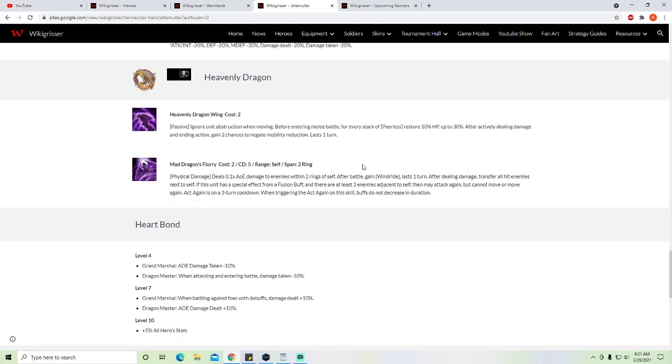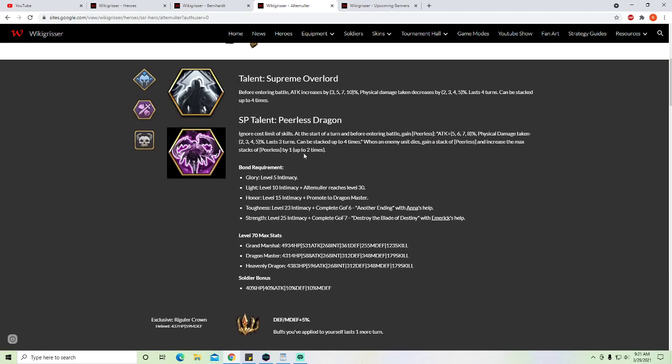Mad Dragon's Flurry is the whole reason why he is going to be amazing and shake up the meta. Physical damage deals 0.1 AoE damage to enemies within two rings of self. After battle, you gain Wind Ride — if you have 50% or more HP, you take 15% less damage from a melee attack. So we have 15% from Wind Ride, plus from his talent at three stacks that's 12% physical damage taken reduced — 27% total. If you have Last Rites, that's a total of 70% damage reduction at five stacks. Soldiers are going to take a lot less damage, though Last Rites only applies to the hero.